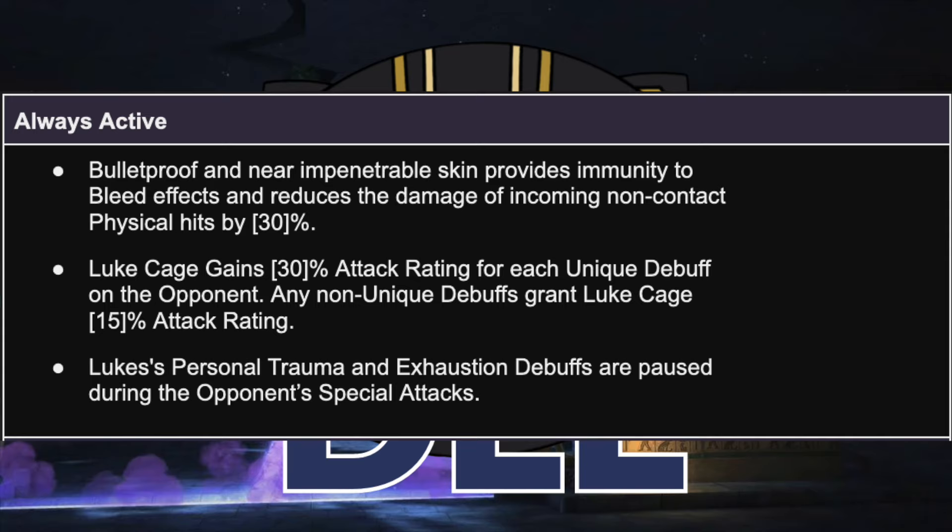Luke gains 30% attack rating for each unique debuff on the opponent, and 15% attack rating for non-unique debuffs. So the first of each individual kind of debuff grants 30% attack rating, and then any further debuffs give 15%. You'll notice that is a reduction from his current 40% bonus per debuff, but that's because Luke now has much more reliable access to a lot of debuffs. This is not a damage reduction — this is a damage increase — but it does bring down his ceiling a little in favor of feeling more reliable.